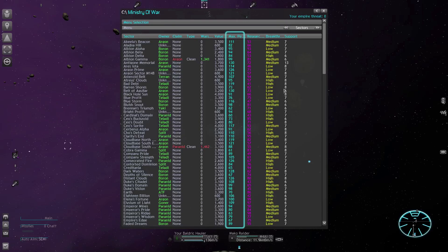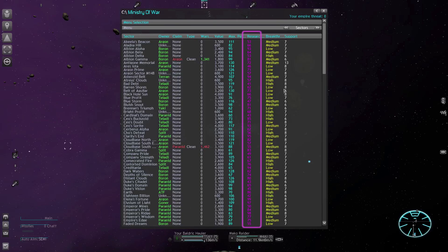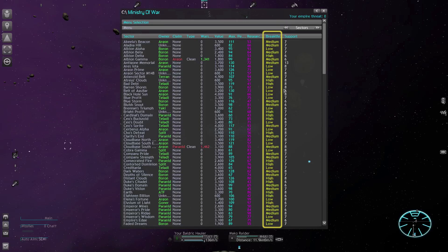Every sector has four statistics: a limit on how big the population can be, the research speed, the chance for bonus progress on research projects, and support. Mayhem assigns those statistics randomly inside a certain range for every new game.